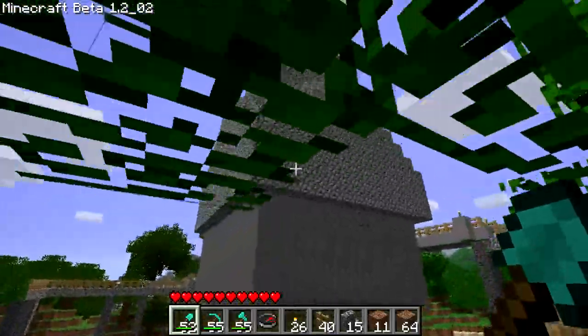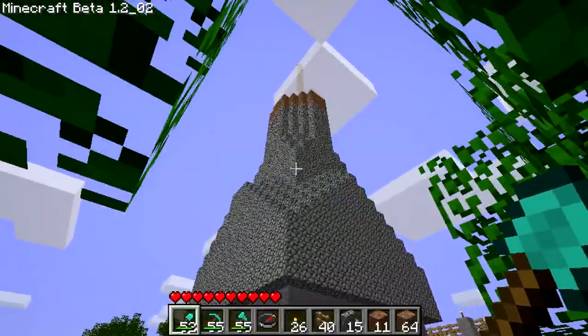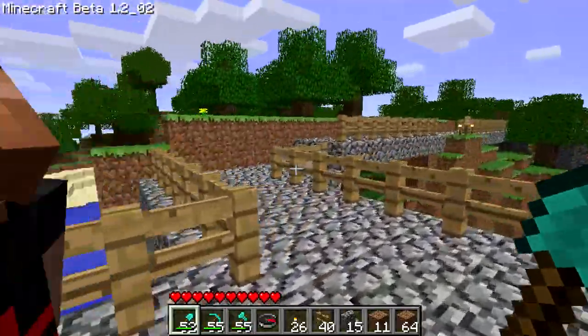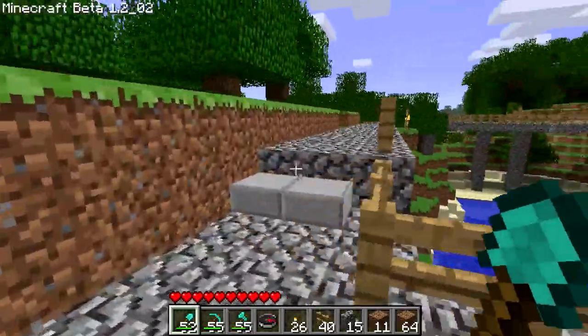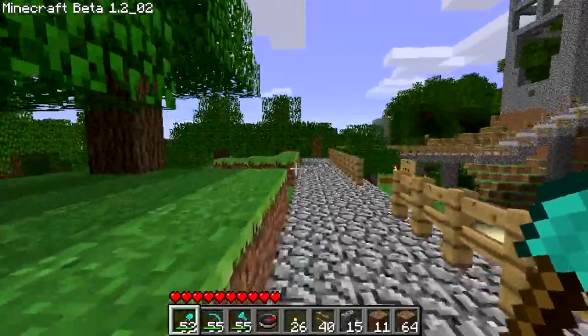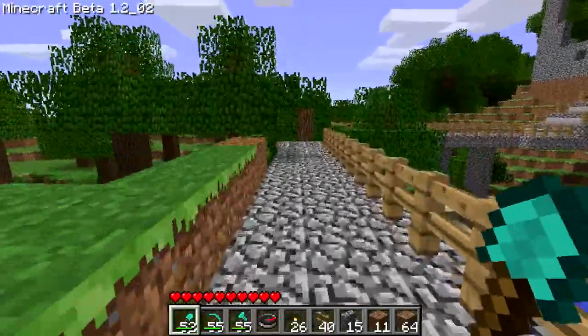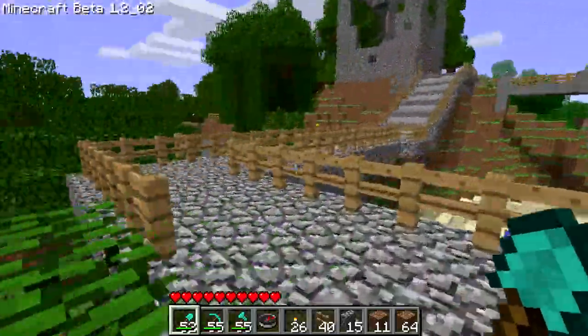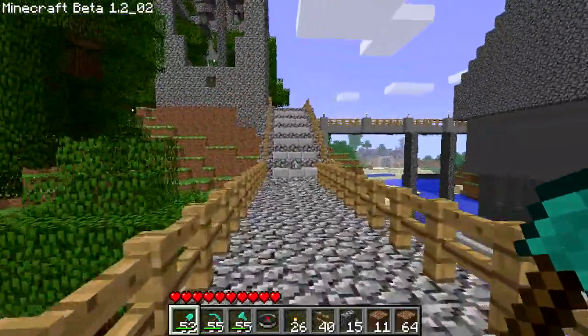Originally he was going to build a Statue of Liberty on this pile here, but he changed his mind — seeing other people that had already done it, he wanted something unique to himself. So he's gone back to the drawing board, waiting to think of something he can design. People have freedom.